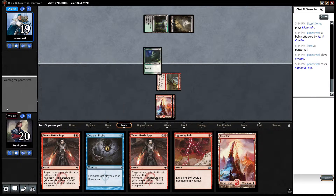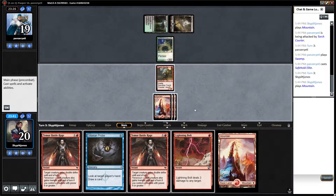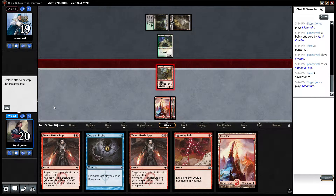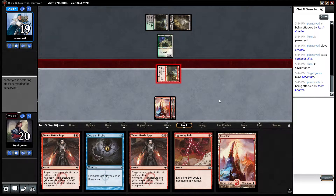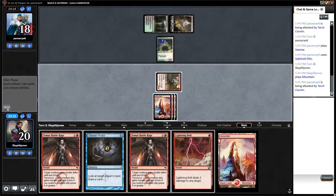Another mountain — mind you, we run 15 or 16 lands in the stack. We'll go ahead and swing in with our Torch Courier. Okay, see if he blocks. I'm gonna have to use two spells to get rid of this and it's not gonna feel good. That'll be the end of that, we'll get in for one.